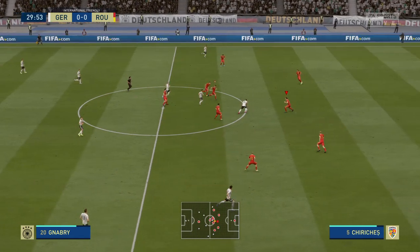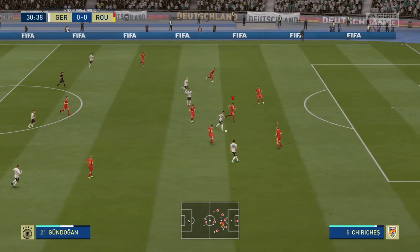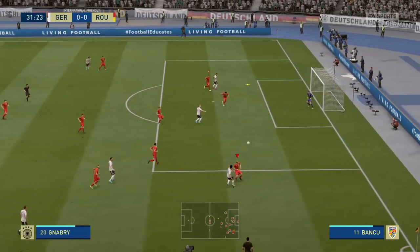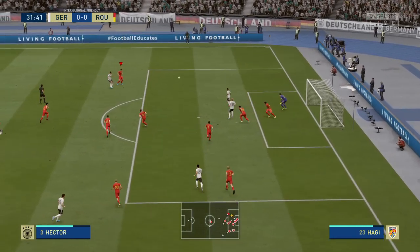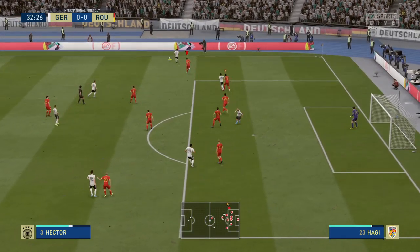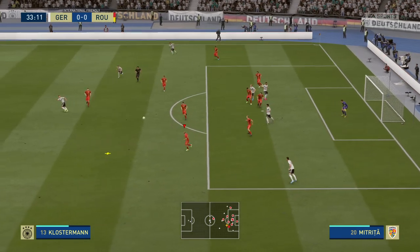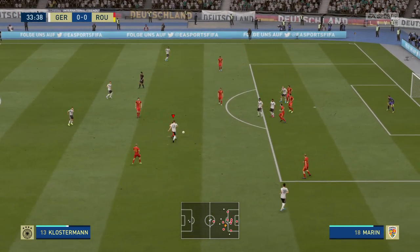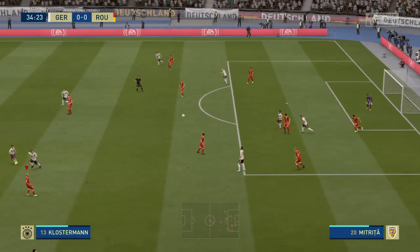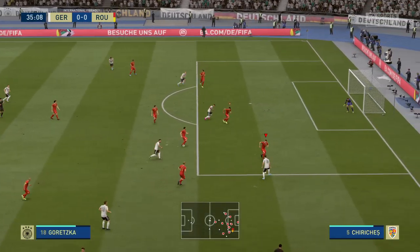Brandt. Serge Gnabry. It's a good way to nick the ball back — quick thinking. It's Ilkay Gündogan. Far post cross — it's not really away. Poor clearance. Hector. It's an excellent cross. Well, sometimes you just have to clear it like that, safety first. Gündogan. Germany get the advantage from the referee. Able to intercept here. It's Ilkay Gündogan.